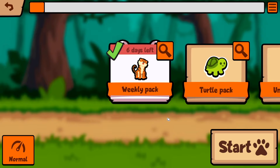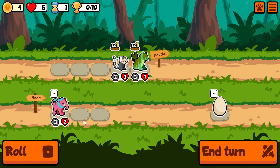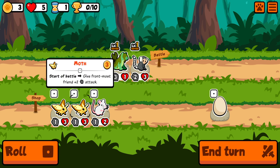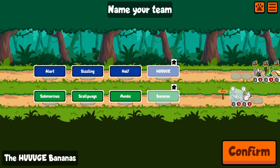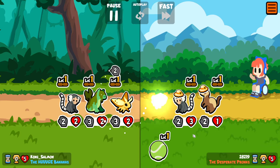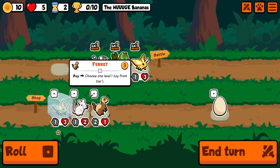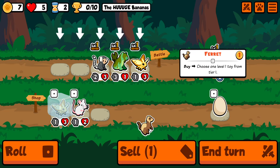Hey everybody, welcome back to another Blind Weekly. Let's hop right into this pack and see if we can get a dub. We got the Bunyip — I love the Bunyip and Marmoset starting off. And then I think we're going to go Moth a little bit. We'll freeze this other one. Hopefully this will be a good run. I haven't heard anything about this weekly pack yet, but we still could do pretty good. We're sticking with the Huge Bananas as our team name.